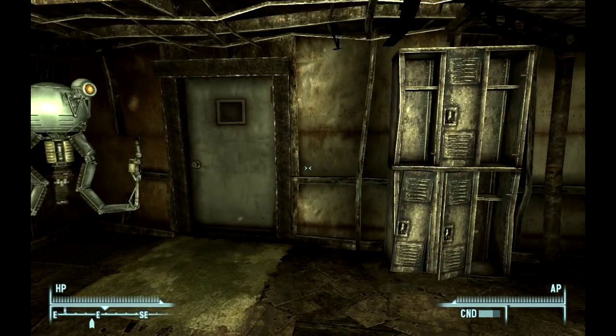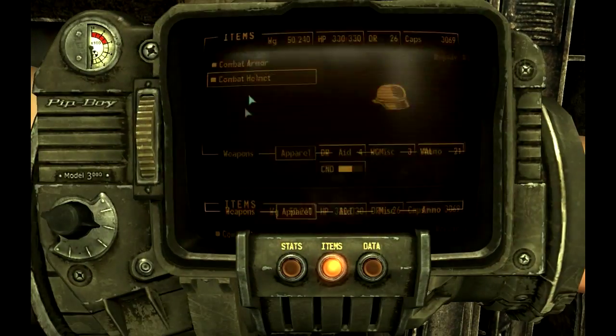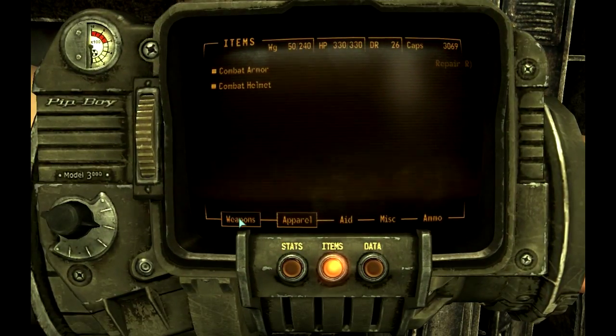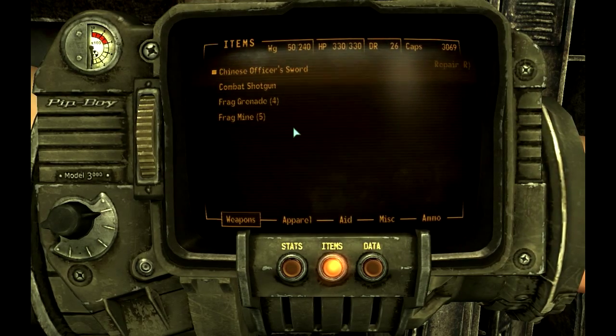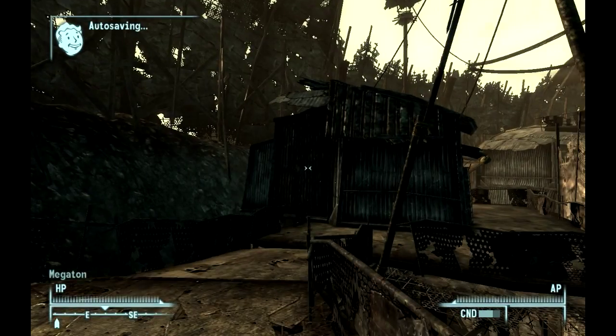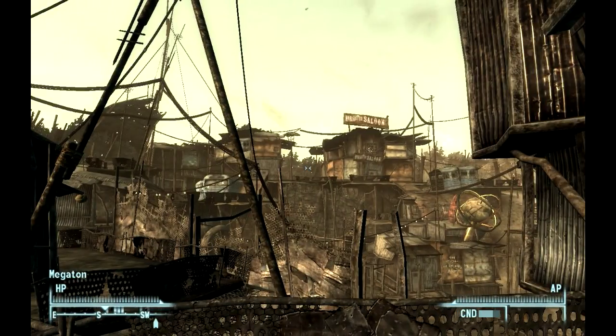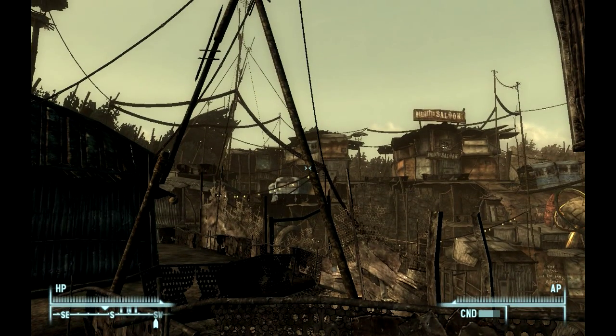There we go, helmet repaired. Got a couple weapons on me — Chinese officer sword, grenades, and shotgun. Pretty light load I'm carrying this time around, and it should be more than adequate for dealing with anything in the power station. Let's get on over there.